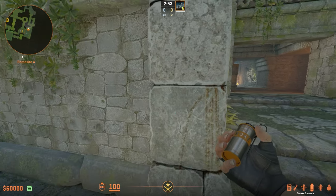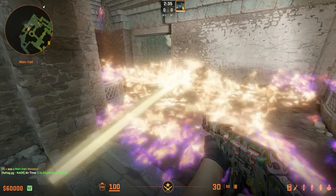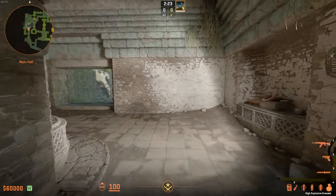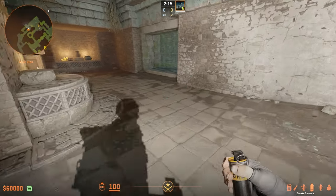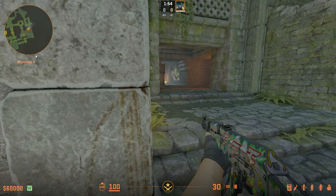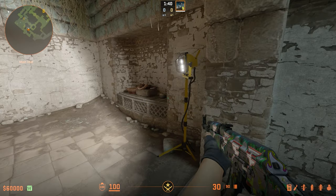In those higher elo games where someone's jiggle peeking A main, I saw a trick where someone mollied the ground where the floodlight is — it turns it dark and you can't see the shadow. On my graphics you can really see the shadow, so it may not work in all cases due to graphics differences. But what I found is you can also smoke these lights off. That's all illuminating and you can see my shadow — if you smoke it off, it kills the light. If someone's jiggle peeking and they see the light is gone, they're going to throw their Molotov, throw their smoke, burn their utility. You're trading a smoke for potentially a molly and more — a really good lurk opportunity.